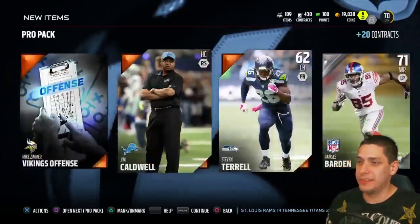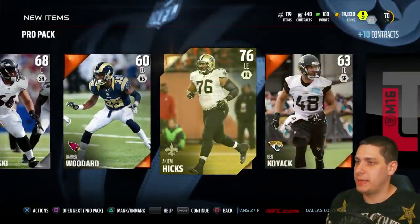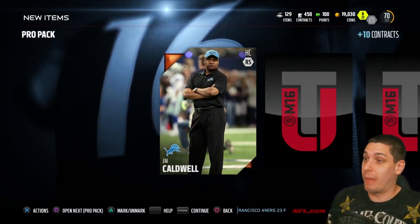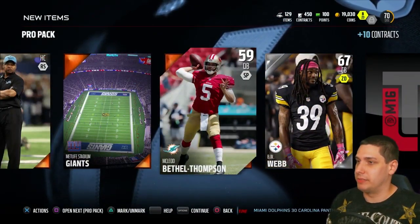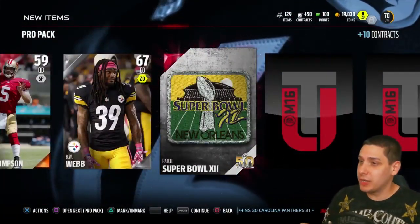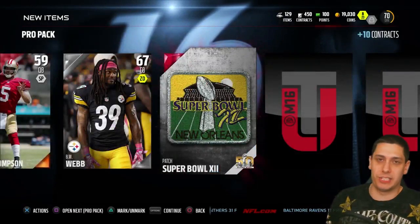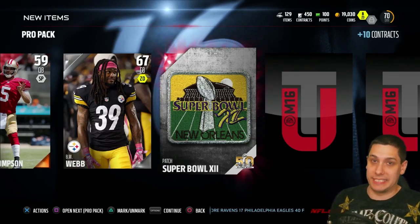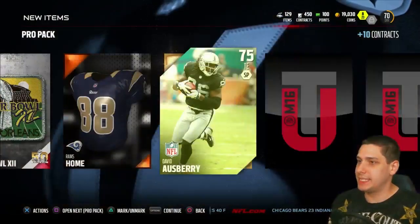Nothing so far, and there are still sets just like last year with coaches and all that. Come on, give me something good here. I've heard people saying they were able to pull multiple golds in individual pro packs, and even multiple elites in one pro pack - that's what I'm really striving for. We get a Super Bowl patch! These things are fairly rare - you can add them to the Super Bowl set and I believe you get a 99 overall Steve Young if you collect all of them. I'm probably gonna end up selling this though - these are going for roughly 10K. And we get Dave Osbury.